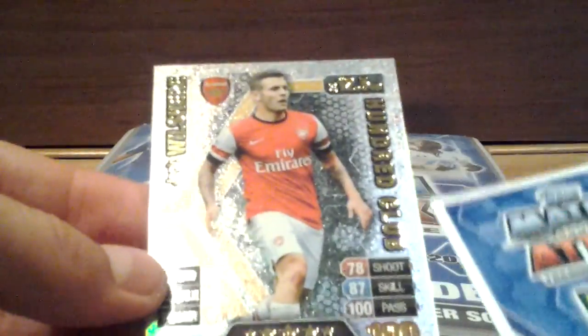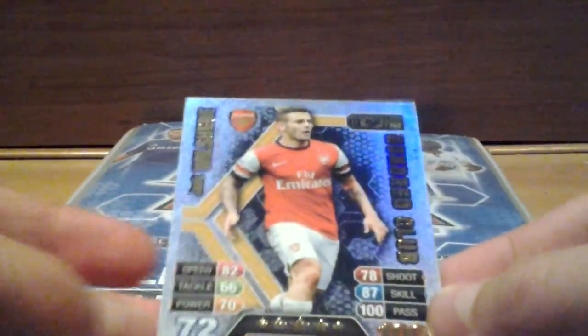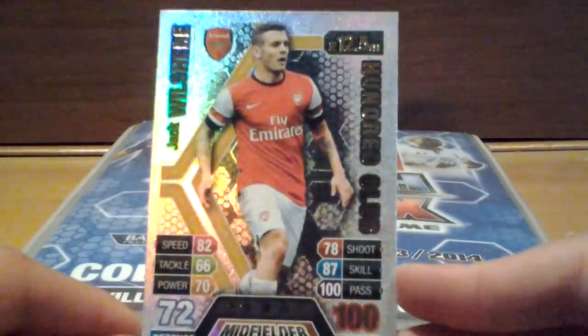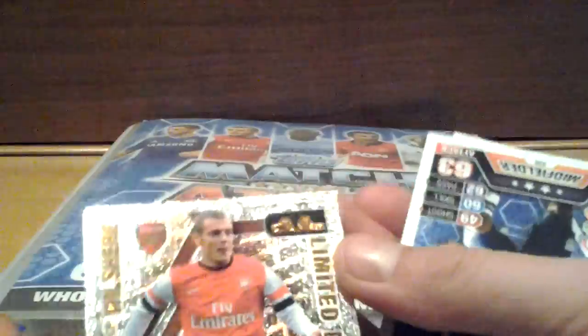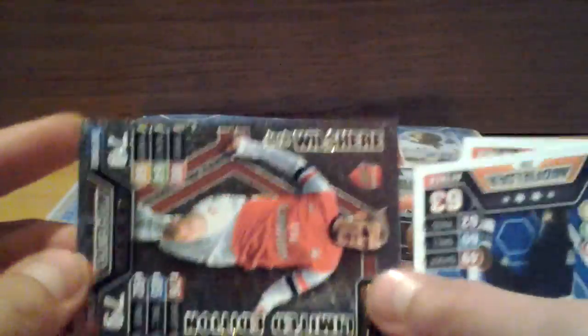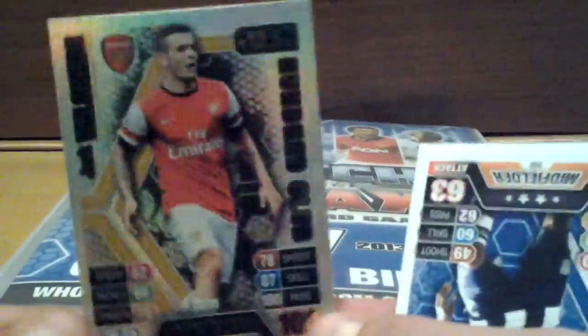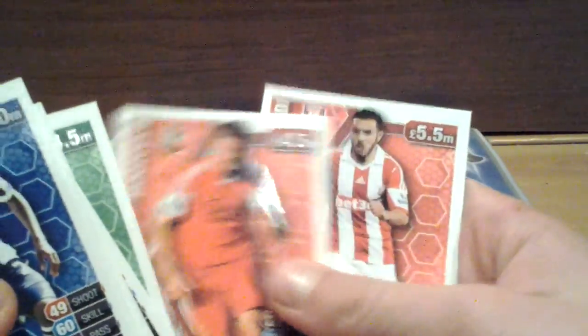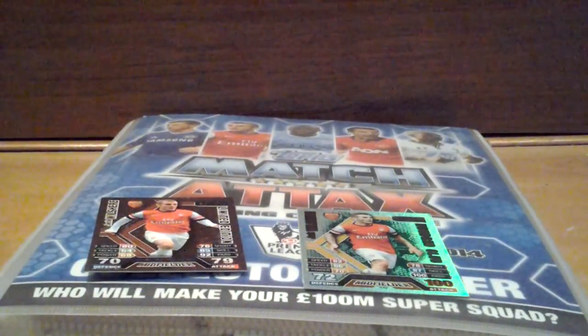It's Jack Wilshire 100 Club! I thought it was the silver one but it's Jack Wilshire 100 Club — what a brilliant pull! That's my first 100 Club, that's world class. And it's a bronze Hazard — that's very very nice. That means I've got another one for trade now: Jack Wilshire bronze AND Jack Wilshire 100 Club. We've also got Yusuf Mulumbu, Rangel, Namanjo, Vidic, Papac, Martin Olsen, Huveld and Asaidi.